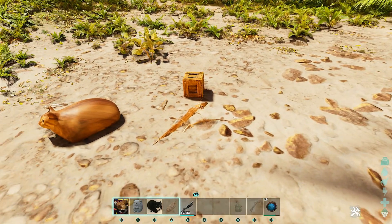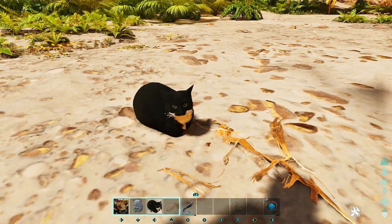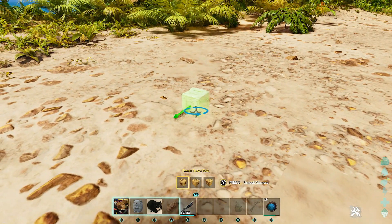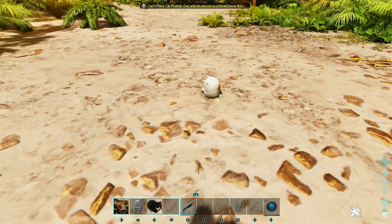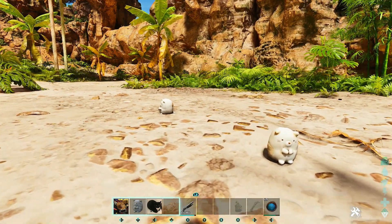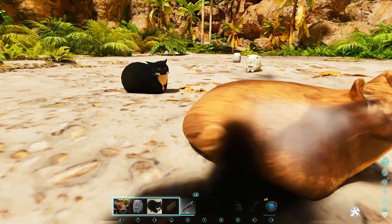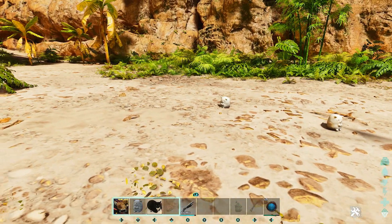It doesn't alter what it is — you can still use it as a decor box. It just makes it look like cute little kitties, and we've got a few different variations here. Depending on which you prefer, you can have all kinds of these lying around. I like them. At first I thought they were going to be like a little chibi or something, but once I got in here and was exploring, I noticed they're for the decor boxes. Just a cute little way to add some decorations around your map. That is the Witt's Silly Cat Collection.